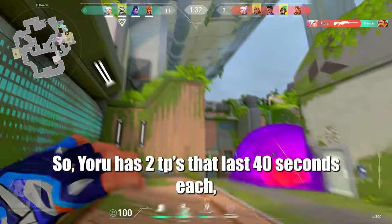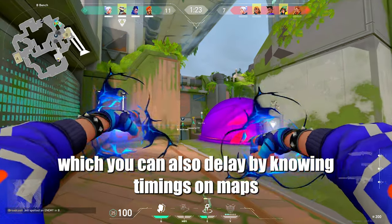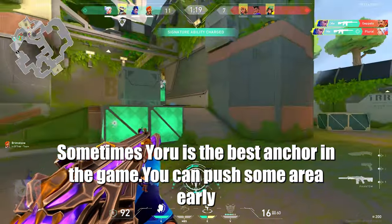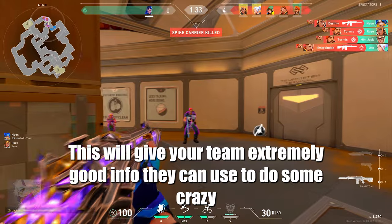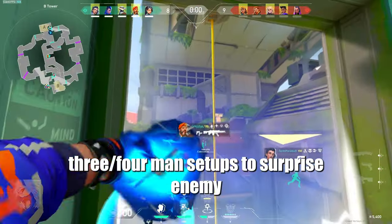Yoru has 2 tippies that last 40 seconds each, which you can also delay by knowing timings on maps. Sometimes Yoru is the best anchor in the game — you can push some area early and just stay there, having a tippy to get out anytime. This will give your team extremely good info they can use to do some crazy 3-4 man setups to surprise the enemy.